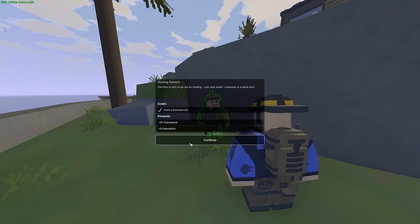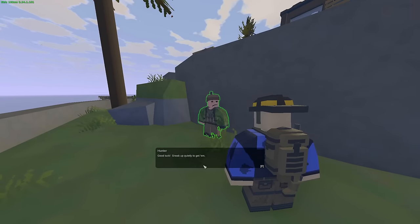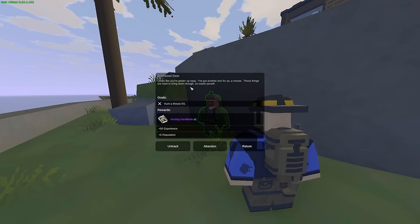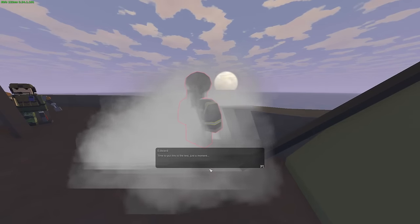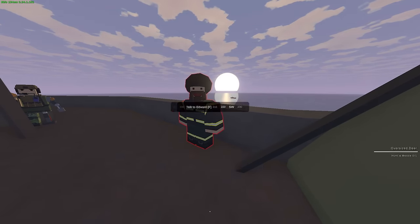We're back in the safe zone finishing some quests. We gotta hunt a moose — I have no idea where you find a moose. Got ourselves a manual for it though. Another quest done. He gave me an afro — huge.